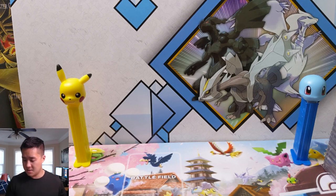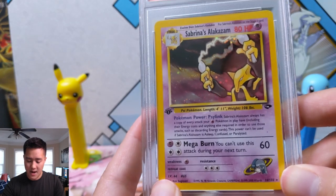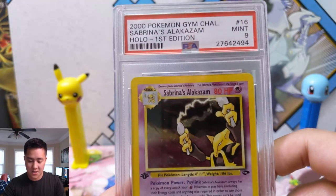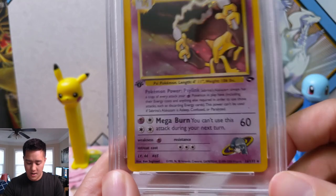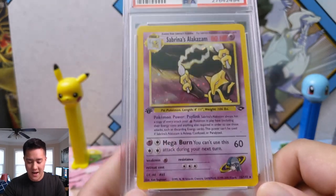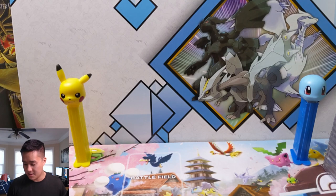I'm not sure what the method to this madness is, but we're going to first edition at this point. This one I really like: Sabrina's Alakazam. I don't know why, but I just really love this art. This is a first edition PSA 9 — anything first edition WotC PSA 9 is always a good card to have. Something about that art just really pops.